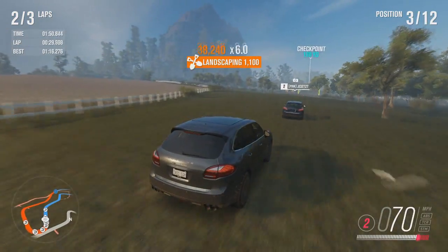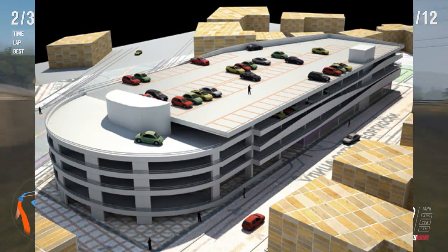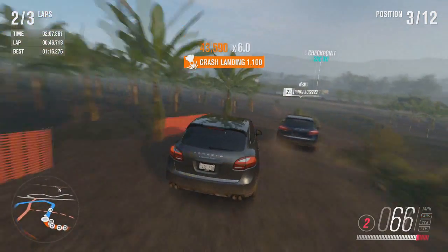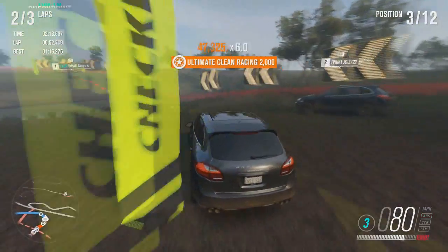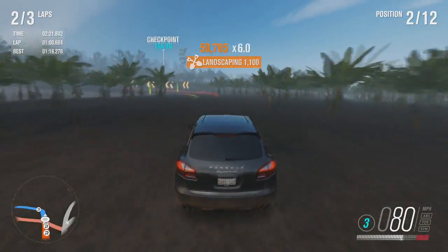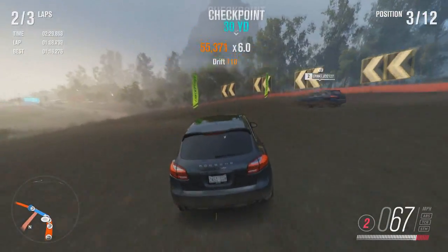There should just be an option in the settings to turn AI off. Another addition would be an underground or multi-story car park, because a lot of people would love to drift around the ramps. That kind of thing exists in The Crew 2 and Watch Dogs. It'd be great for car meets, and since the game already has a city, every city has multi-story or underground car parks — they should have put that in.